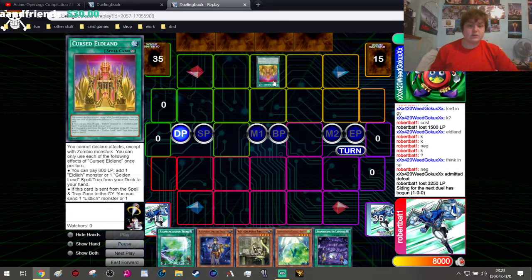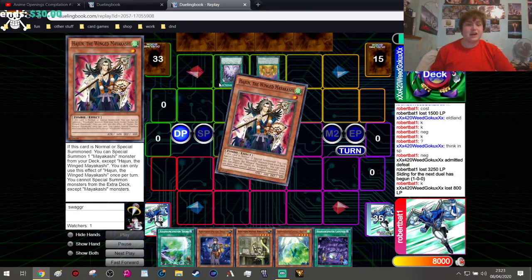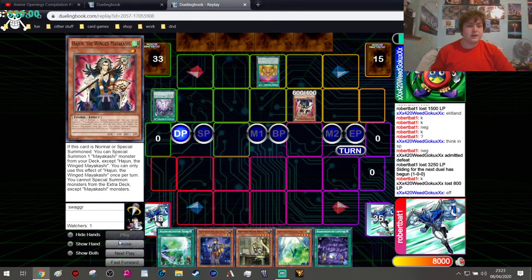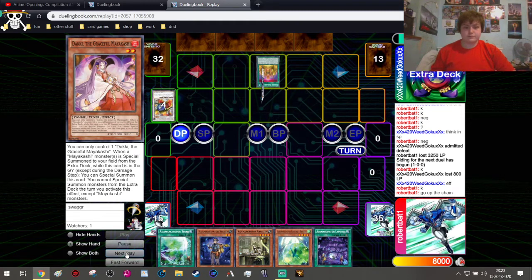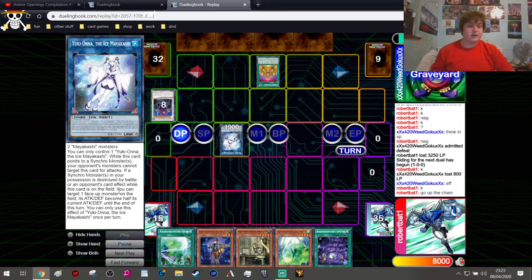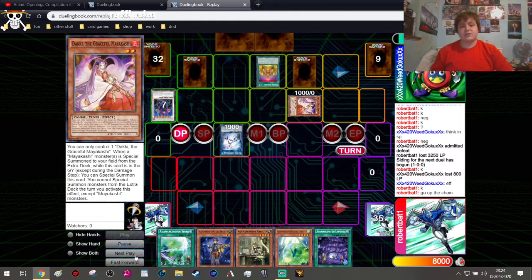We are going second again. Our opponent starts off with the Cursed Elderlands — I have no way to stop it so he just goes through his plays. He goes into a Mayukashi combo, which I did not expect — it was very surprising to see. He goes through the Synchro combos all the way up, sending those to the graveyard making the Skeleton Mayukashi, then links into the Ice Mayukashi — Yuki-Onna Mayukashi. He summons Mayukashi, bounces Graceful Mayukashi back due to her effect, then sets two cards and passes.